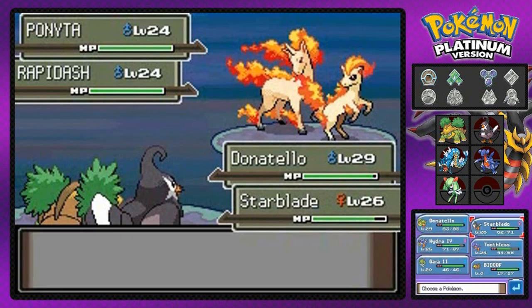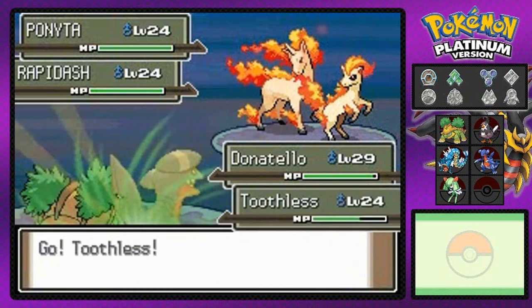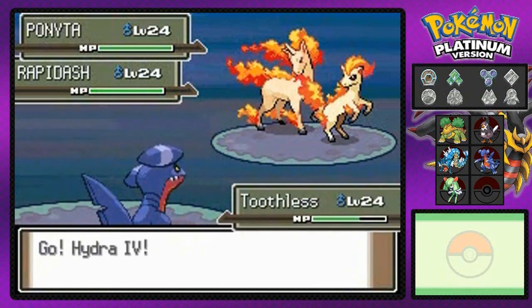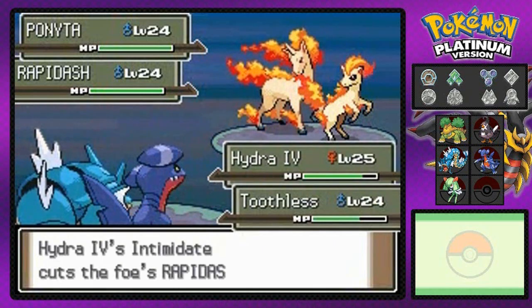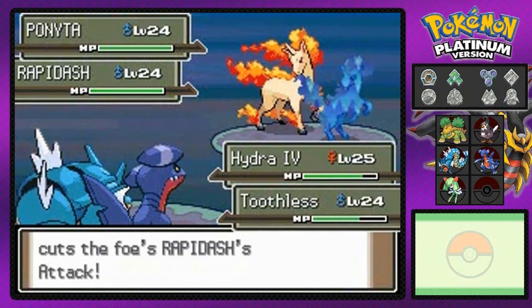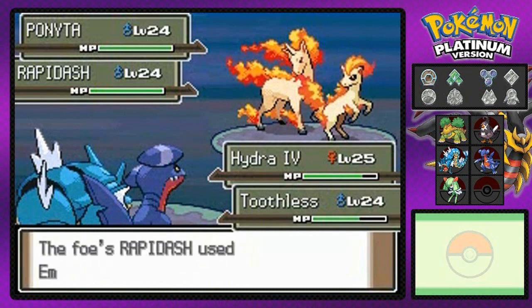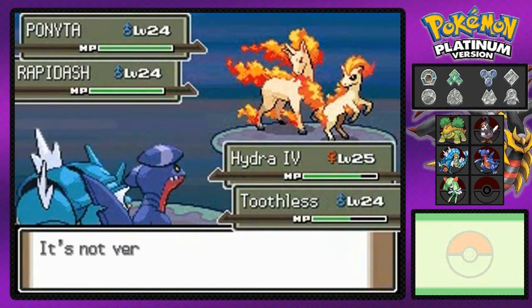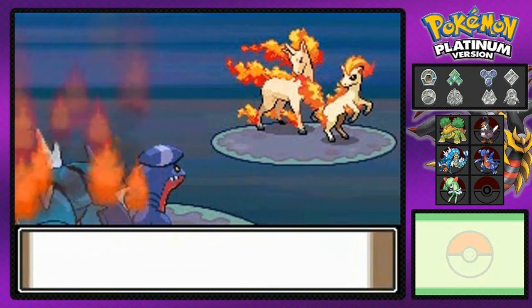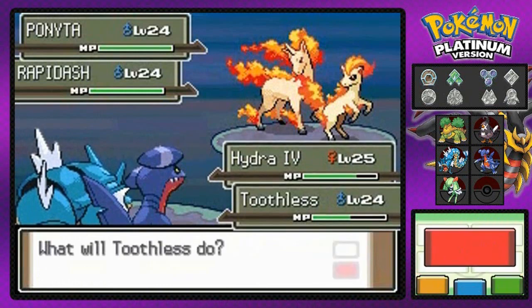We're gonna switch out to my good old buddy Hydra number four and go with Bite right here. I'm switching out everything to my dragon Pokemon — well, Hydra number four isn't really a dragon Pokemon but you guys get what I mean. Their Intimidate does some damage. There's Fire Spin — not gonna affect me very much but we're trapped in the vortex. It would be nice to have a Water-type attack right about now.